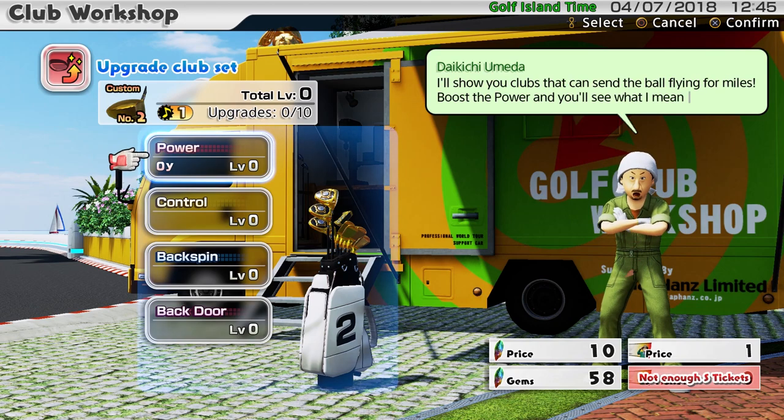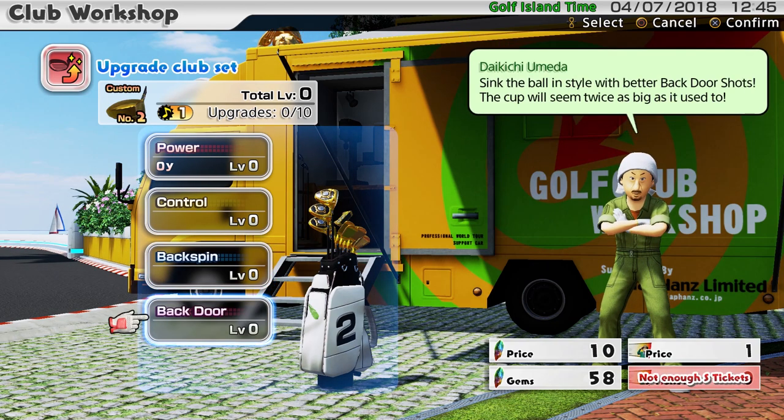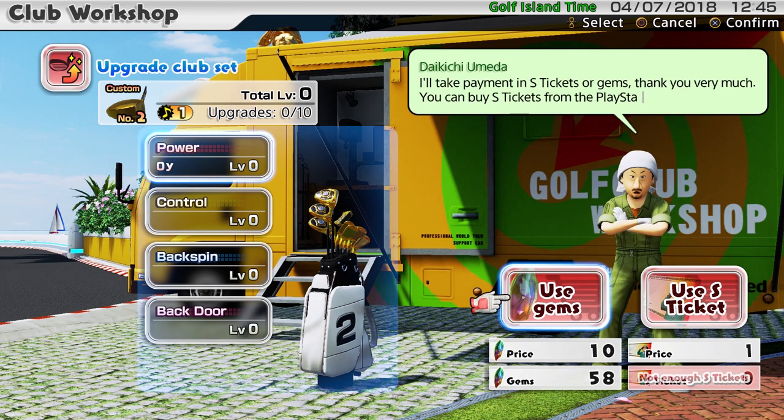If I select them I can upgrade for power, which is primarily what I'm interested in. You can upgrade for control, which tweaks your control stat. You can upgrade for backspin so you can have massive backspin on your shot. You can also upgrade the backdoor ability, and these all get added to your club skill. It's 10 gems no matter what you choose, and you can pick up to 10 of these upgrades.